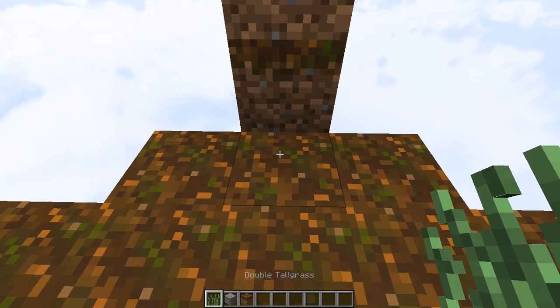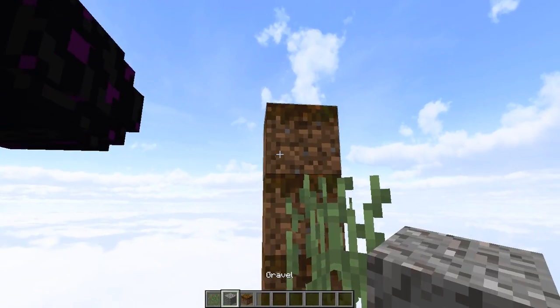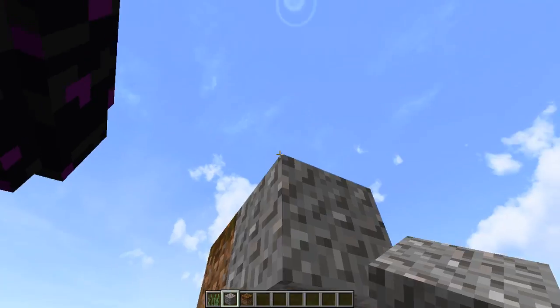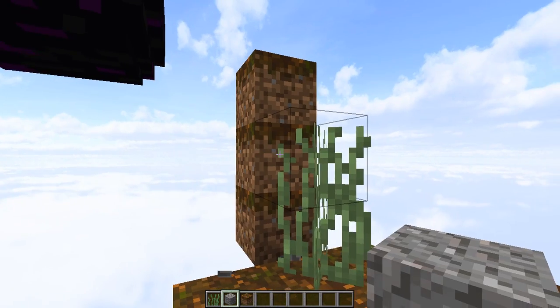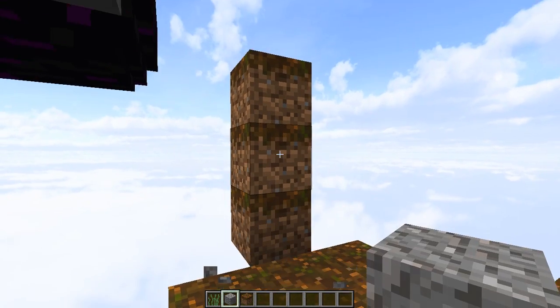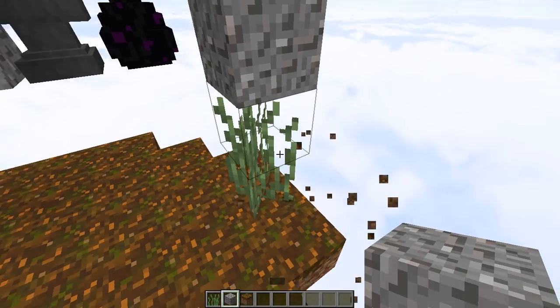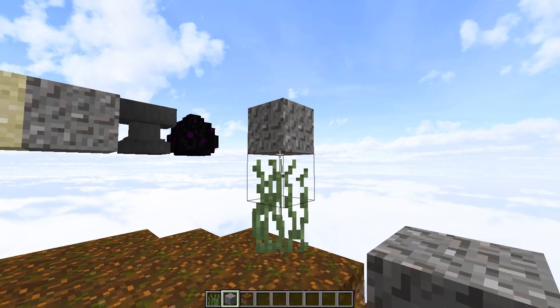You place down double tall grass two blocks under the block you want to float, and then you place the floating block off of another block onto the top of the double tall grass. If you place it directly on it, it will just fall, but if you place it above, it will float right there.